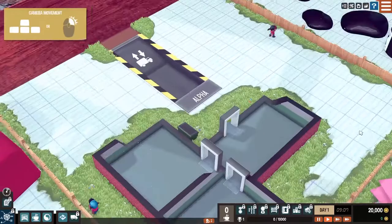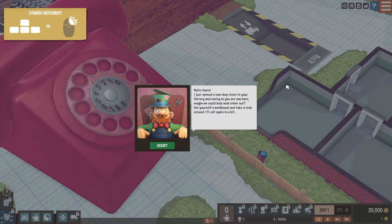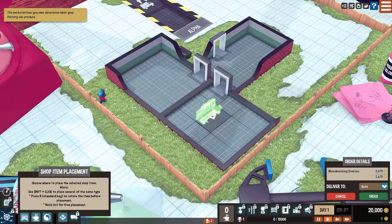Can I click the phone here? Hello there. 'Just opened up a new shop close to your factory. Maybe we can help each other out. Get yourself a workbench and take a look around, I'll call you again in a bit.' Alright, purchase your first workstation from the shop. I guess we have to do that here, and we have to decide where all this stuff is going to go ourselves. We don't have to listen to what they say. How do I rotate this? The R key, of course.